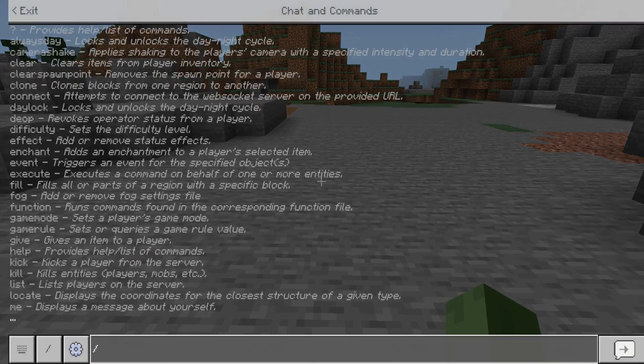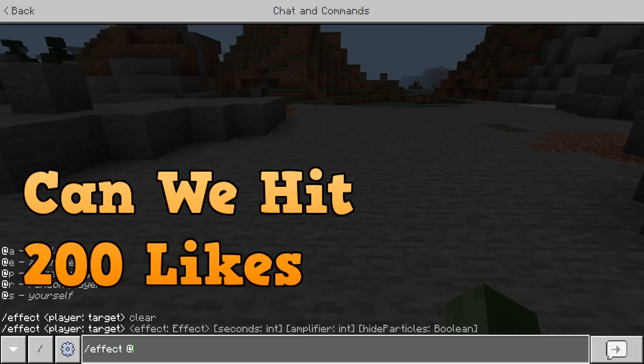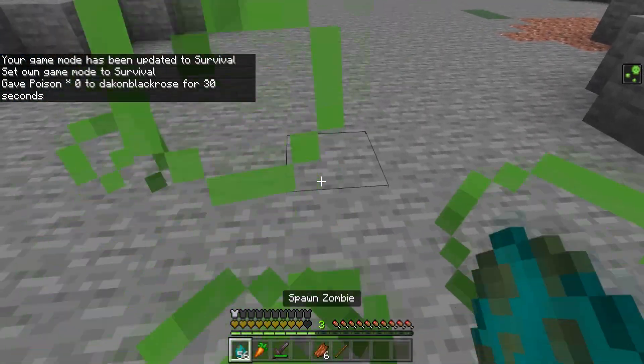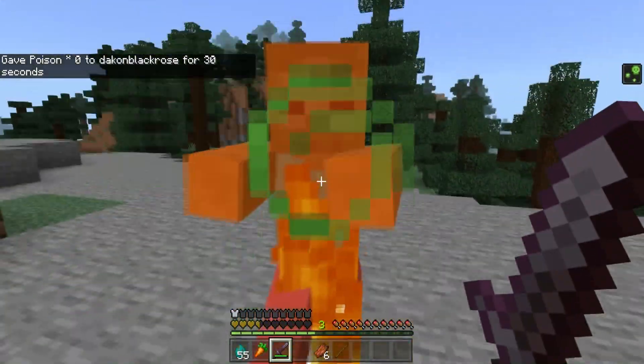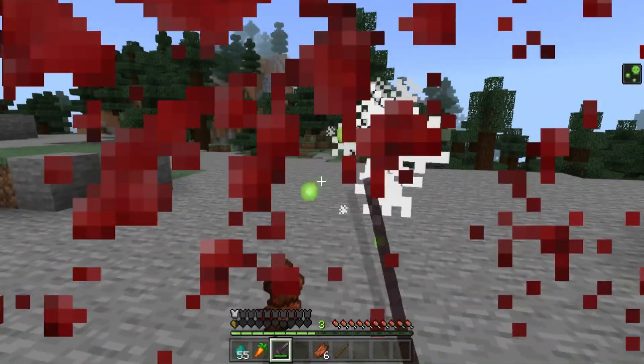I'm going to show you guys a quick example. I'll go to game mode survival and give myself a poison effect, kind of simulating taking damage like I'm fighting a zombie or something.